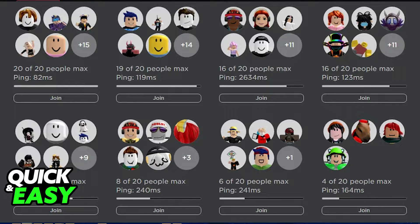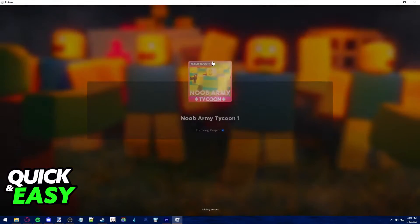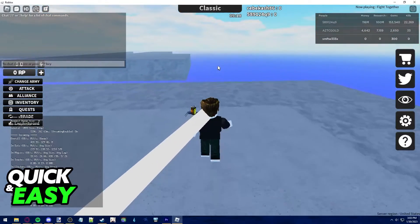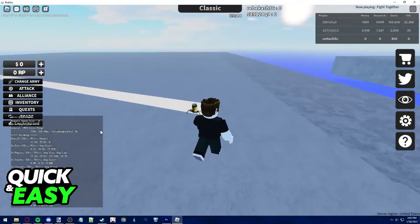However, what if you already joined the game and you want to check the ping inside the game? All you have to do for that is join the game, and when you load in, press Shift and F3 on your keyboard. It's going to bring up a menu at the bottom left corner of the screen.